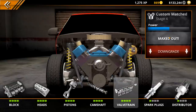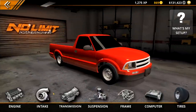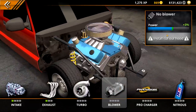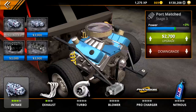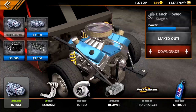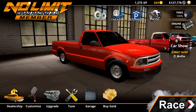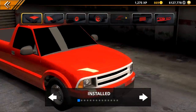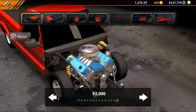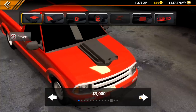This is where all the money comes in — look at our money draining, it's going down. I think we are going to do a blower — I want to do the blower. Let's go ahead and upgrade. We need to install a cut hood, so let's go to customize. If we could take the hood completely off we'd do that, but you have to do a cut hood, so let's go ahead and do the cut hood.